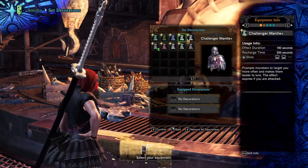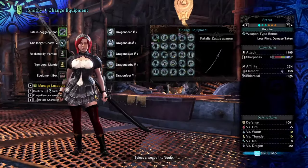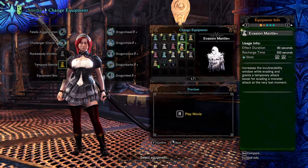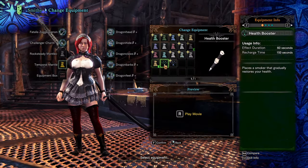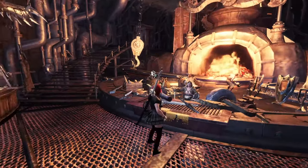The other NPC to the left of the armoury is where, as the story progresses, you can pick up mantle quests. Mantles will be explained to you naturally as you progress, but in short they are cloaks your character can temporarily equip during a hunt to provide some kind of boost. They have varying cooldown and usage times, so definitely keep that in mind.